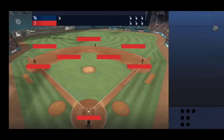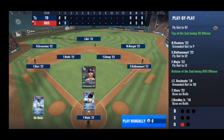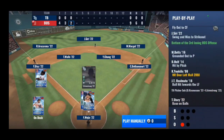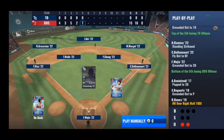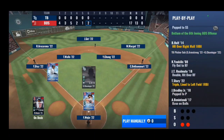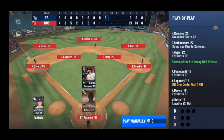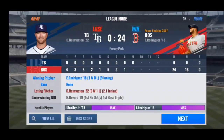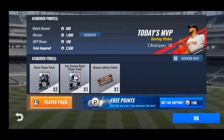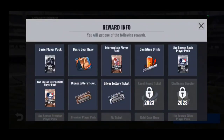You can get packs through the rank shop, clutch hits shop, club store, and the normal store, but the best way to farm packs without having to spend any coins or really do anything — just let the game play by itself — is by playing League mode. Once this game finishes I'll show you all the rewards and packs you can get from League mode. You can get diamond packs, ultimate player packs, and depending on what year you're in in League mode it depends on the rewards you get.